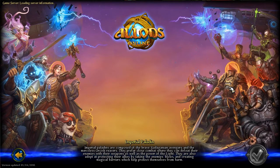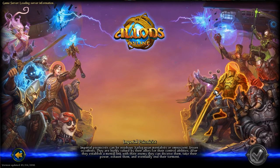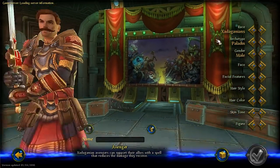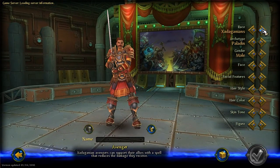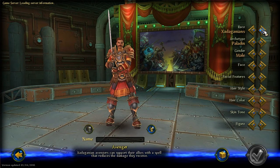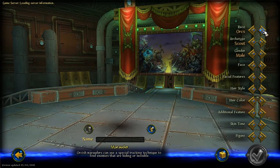Anyway, let's go into Imperials. Click check. There are three races for the Imperials. The races are really hard to pronounce: the Zadaganians, which are basically like a human race, the Orcs, and the Arisen.